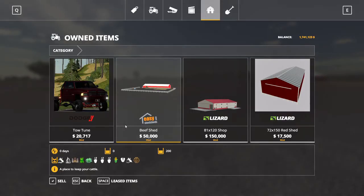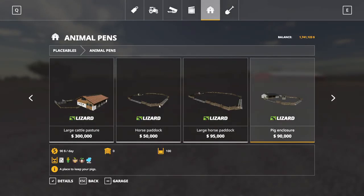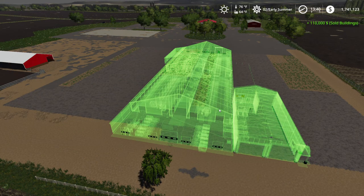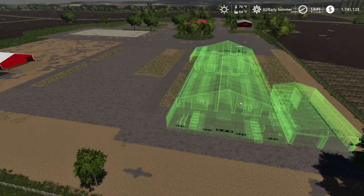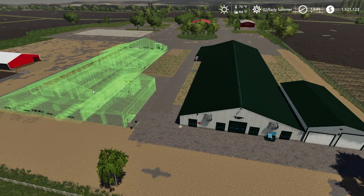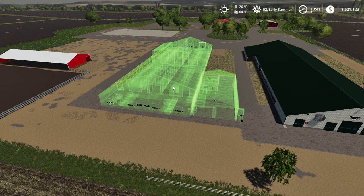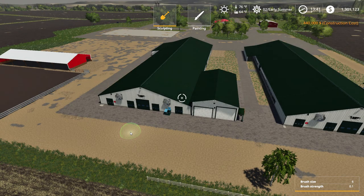We'll get it all sorted out and get going - buying equipment and everything. Like I said, I'm gonna go big on this one, so we will have some big equipment, big fields, farther-away fields and everything like that. So it actually takes a little bit to get everything in here.